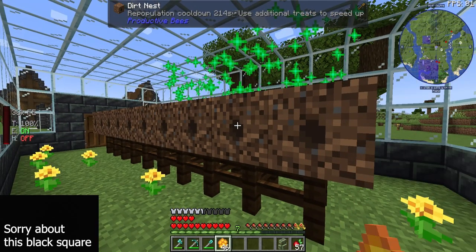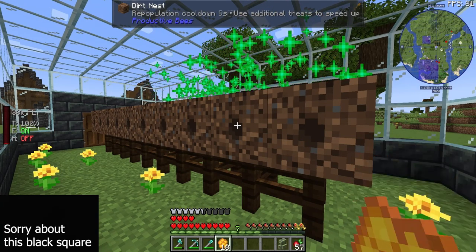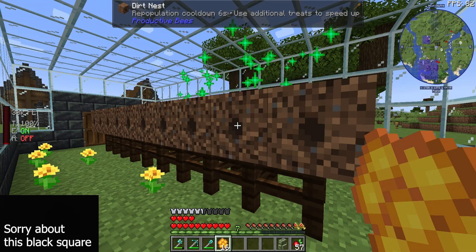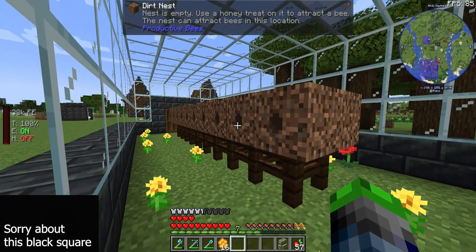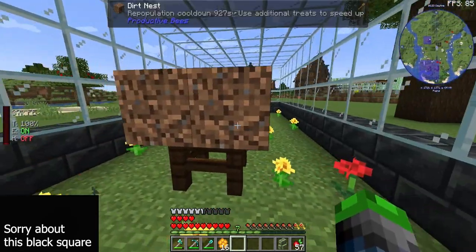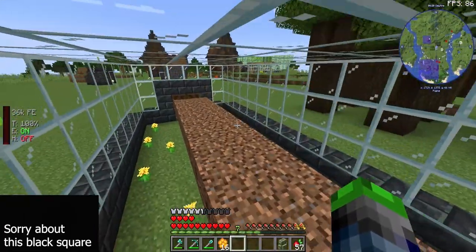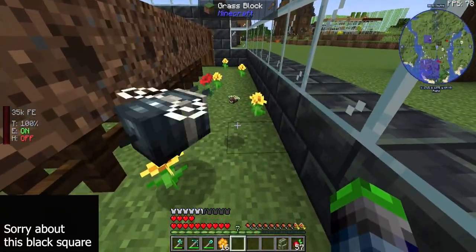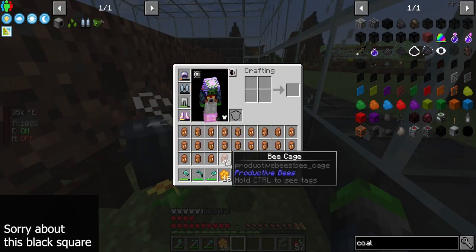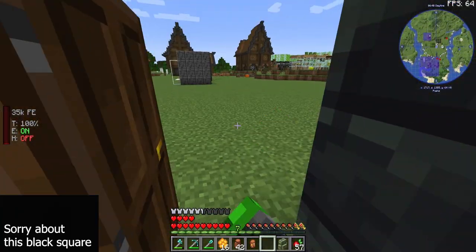Let's just do it. Opening the nests... nothing at first, but there he is — ashy mining bee. They're coming out, got a couple more. Wait a sec — we got our nomad bee! Perfect, that's exactly what we need. That's all we needed from that whole system.